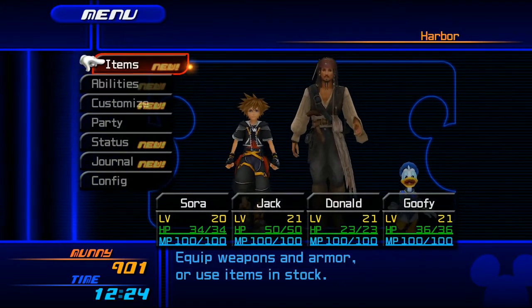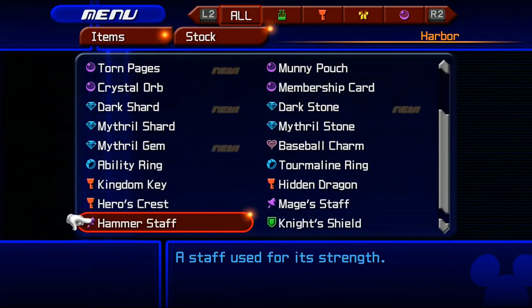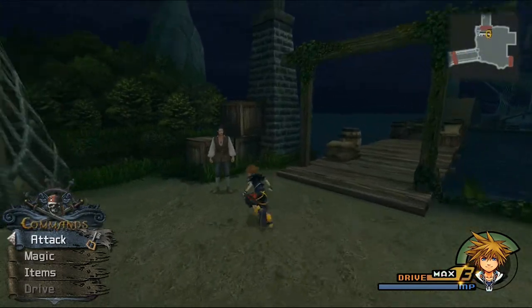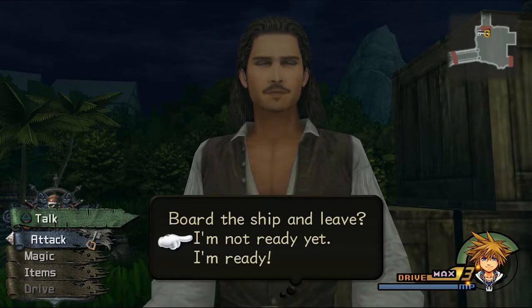I think that's everything we need. We can check out our items to see what we have in stock. Now we're here in the harbor. We can go ahead and talk to our friends — we can talk to William Turner. We have to hurry and rescue Miss Swan. Are you ready to leave port? I'm not ready yet.